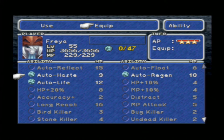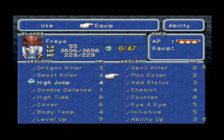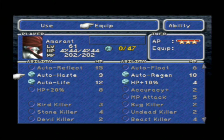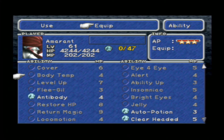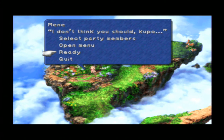For Freya: Auto Haste, Auto Regen, Auto Life, High Jump to cause more damage, Anti Body, Auto Potion for the same reason as Zidane, and Clear Headed. For Amaranth: Auto Haste, Auto Regen, Auto Life, HP Plus 10%, Anti Body, Auto Potion and Clear Headed. Now with all that being said, we are ready to go.